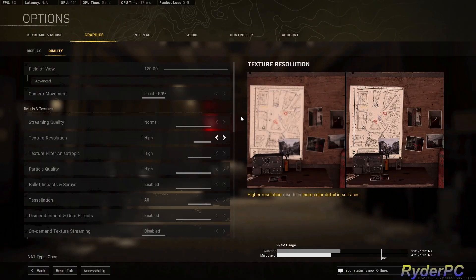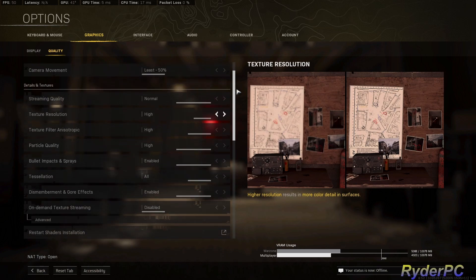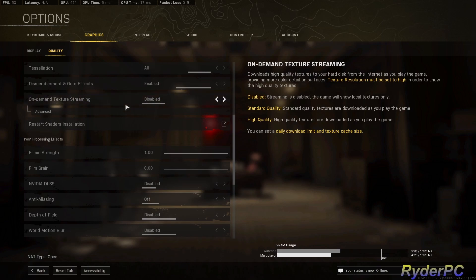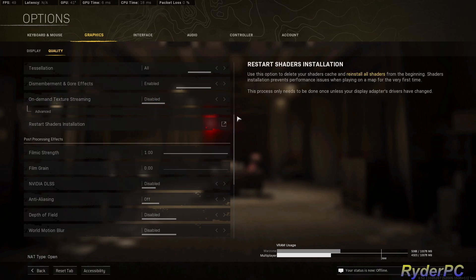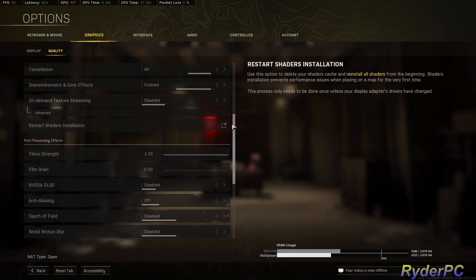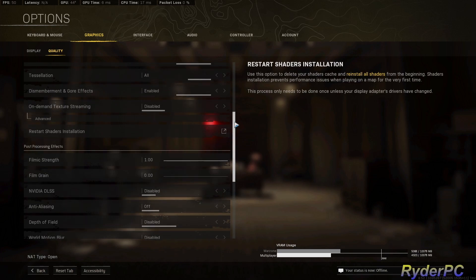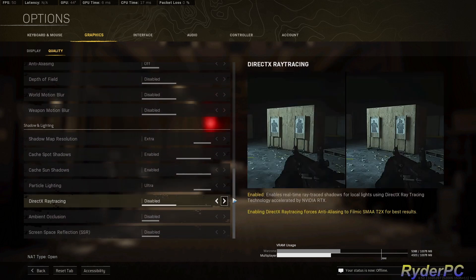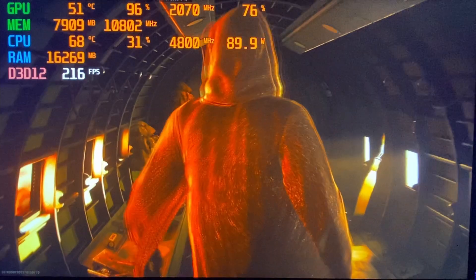Here's a quick overview of my in-game settings. This is 1440p, pretty much max settings. You want to disable On-Demand Texture Streaming — disable it, it doesn't work that well and they've had problems with it. On consoles you can't turn this off, and that's why you get a lot of glitching inside the game, which is unfortunate.